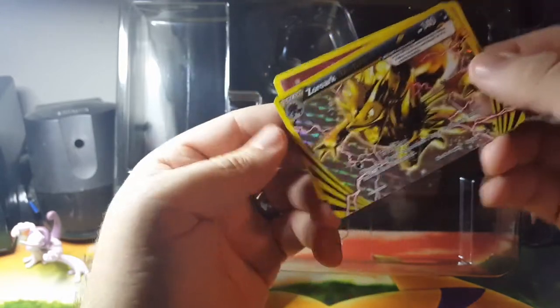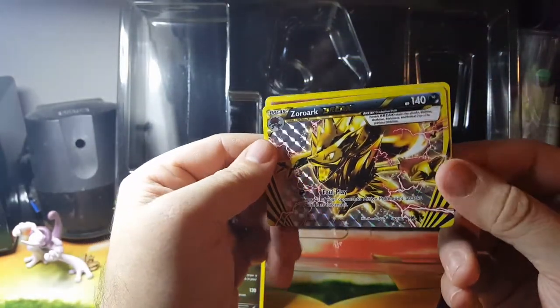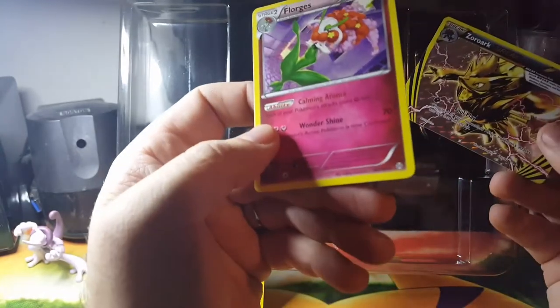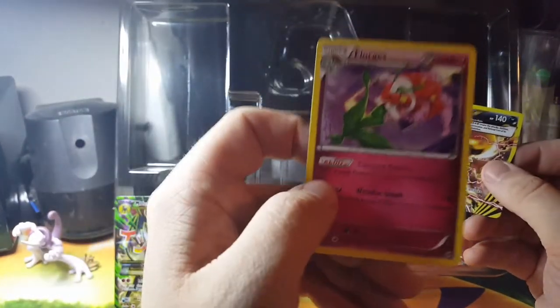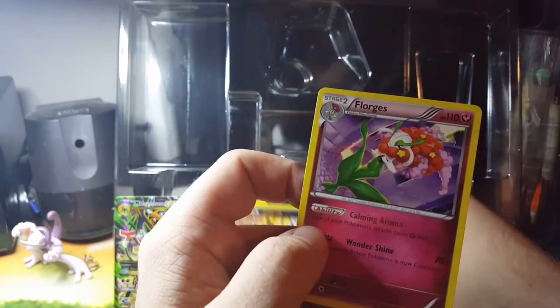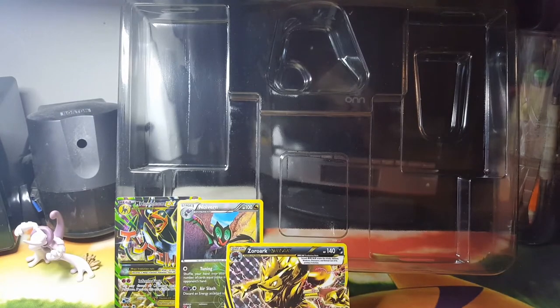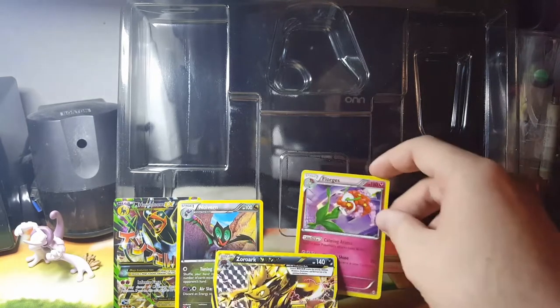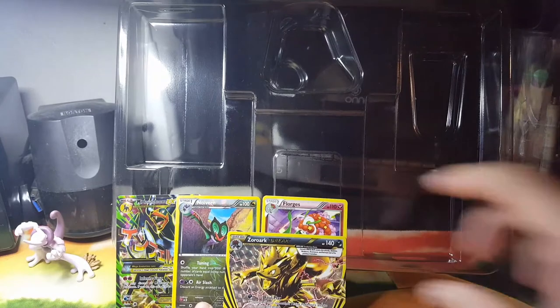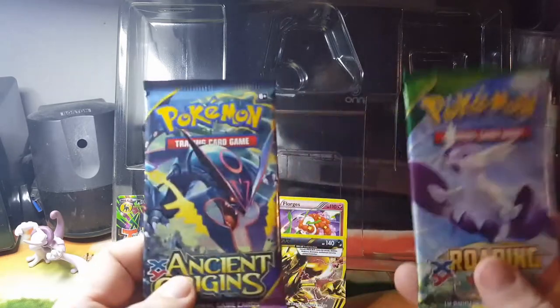Awesome, another good pull. I like the Zoroark BREAK — I like all the BREAK cards, that's pretty cool. And then the rare looks like... Florges, maybe. I don't know. Put the BREAK card there. Maybe I'll put all the rares up here too — don't really see people putting their rare cards up. Alrighty, got two left. I'll do the Roaring Skies pack.